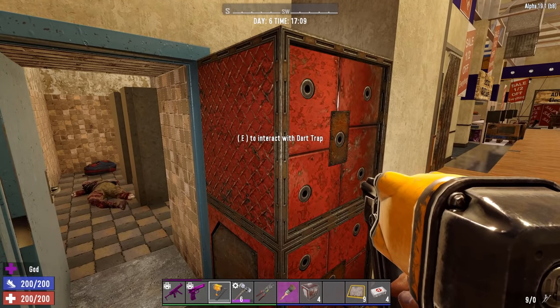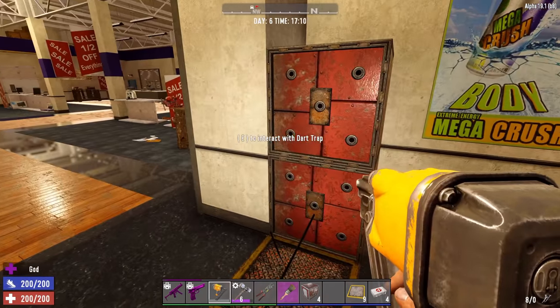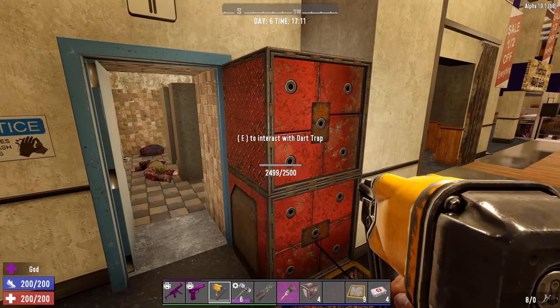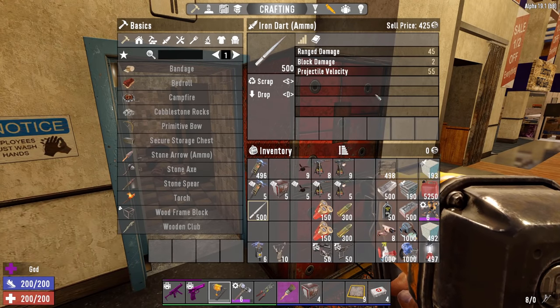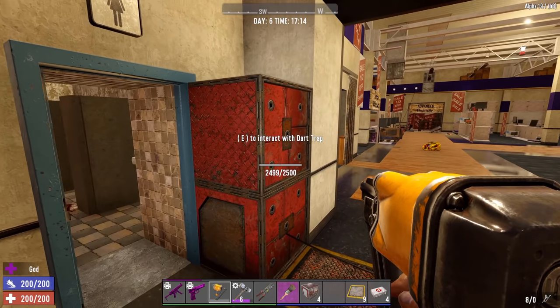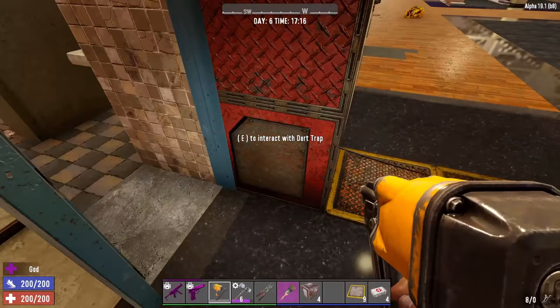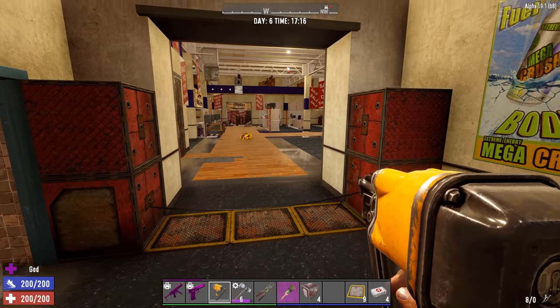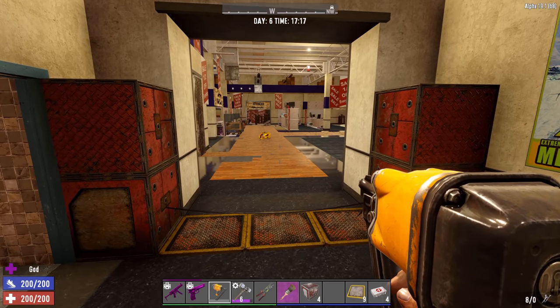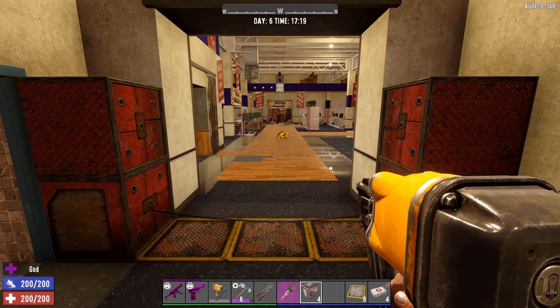The dart trap does say block damage in the description, but it doesn't actually damage blocks — no damage taken by the block at all. The darts themselves deal 45 range damage each, and they shoot roughly twice per second, so you can imagine the DPS. They are really, really awesome. Of course you're expending resources to fire them, but the damage output is excellent.